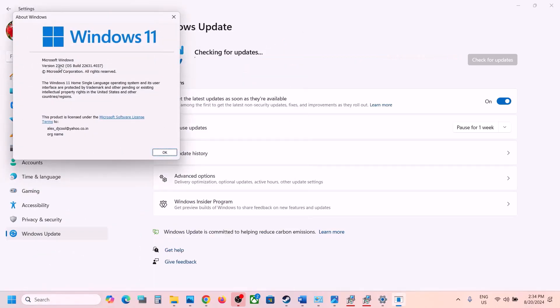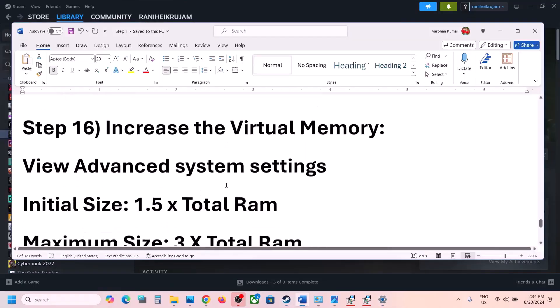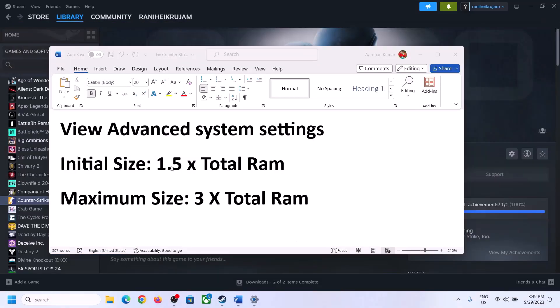Update Windows 11 to version 23H2. You can type 'winver' in the Windows search box to verify your current version — you should see version 23H2. Update Windows to this version, then launch the game and check.